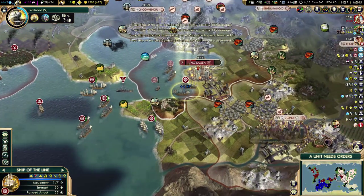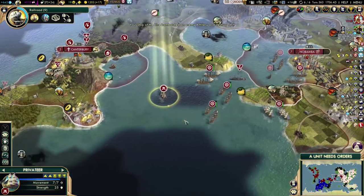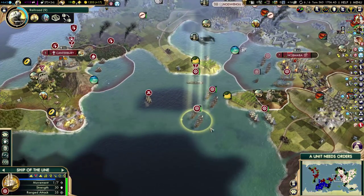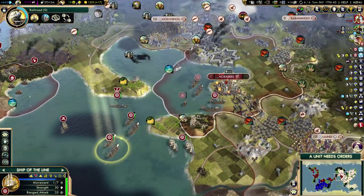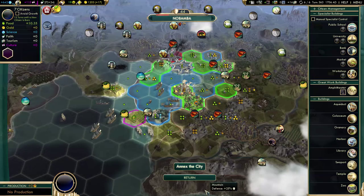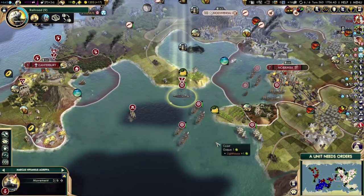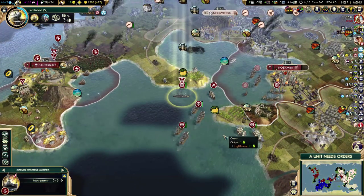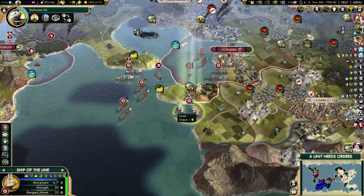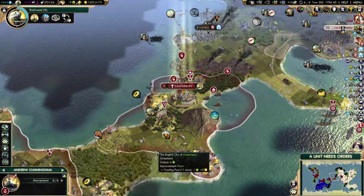Bye. There's still a Lancer over here, but I'm pretty sure Shaka can't retake this on the next turn. I can just keep taking the city, but I'd rather save all the buildings inside — that's a lot of buildings: public school, university, workshop, seaport. That citadel will get pillaged, but I can't really prevent that from happening. Fortify until healed.